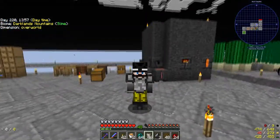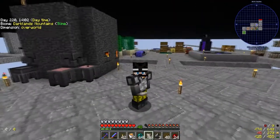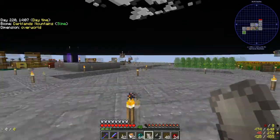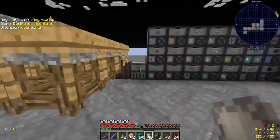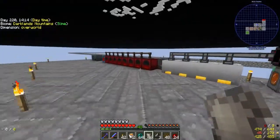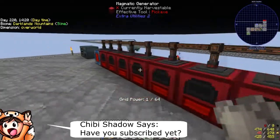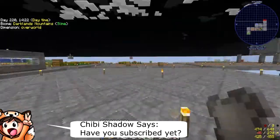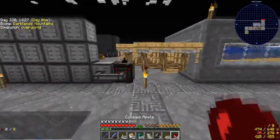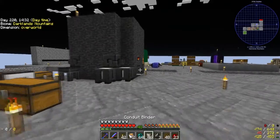Hey guys, how's it going? Welcome back to another episode of Project Ozone 3. We're on episode 6, and in the last episode we started getting into Ender I/O. We've got our setup over here - a basic power source using magma crucibles, and our cobblestone generators and crucibles upgraded. The whole reason we're getting into Ender I/O is to fix the mob farm, because it was backing up with all sorts of items and we need to get some new item conduits.